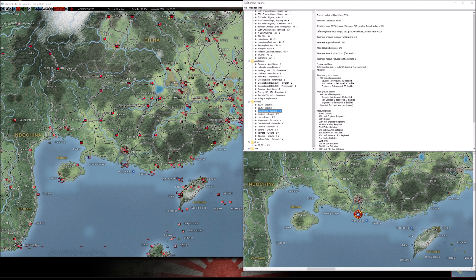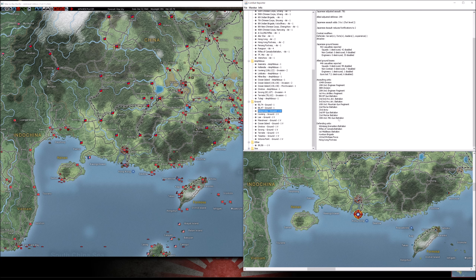Hong Kong did not go particularly well — it wasn't horrible but it wasn't great either. The reason is that my bombers from Tacao did not fly for the second day in a row, and that really did not help with disruption to the Allied troops. However, I do like the adjusted value — we knocked down a fort. These casualties are absorbable by us because we have way more troops. Even if our bombers don't fly we can keep this up for a couple turns. I'm thinking if we don't take it next turn, we should hopefully have it in two turns — knock the forts down to zero and punch a hole through these guys.